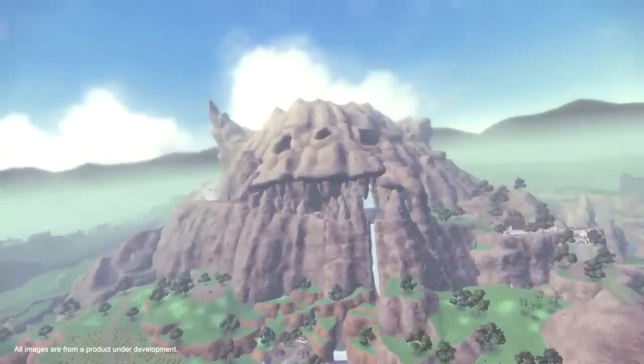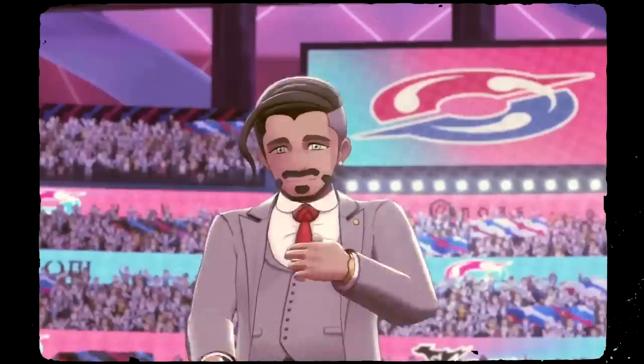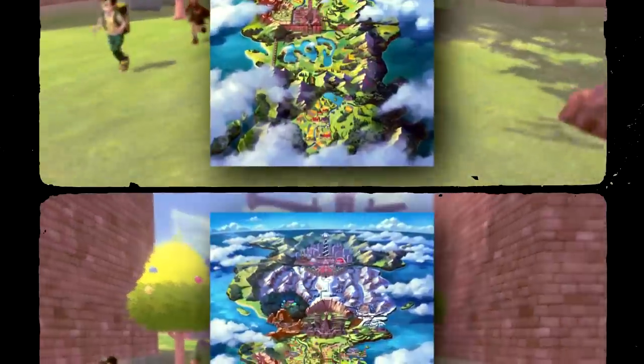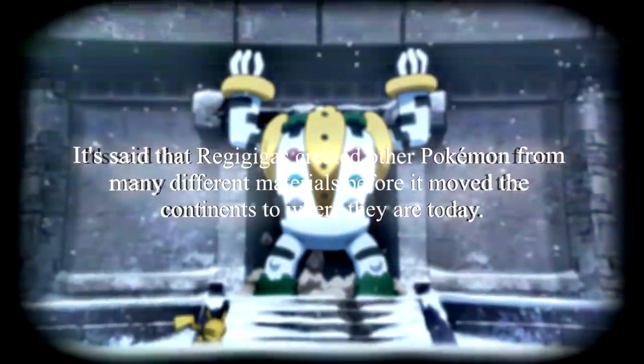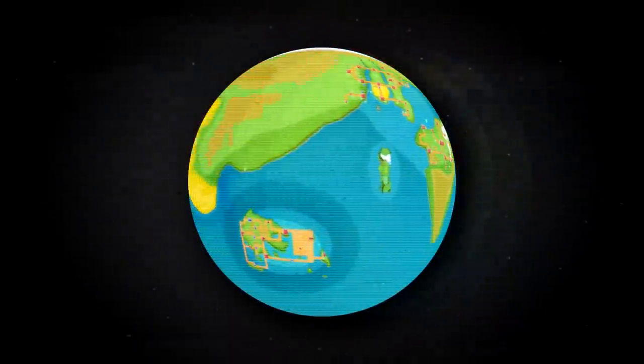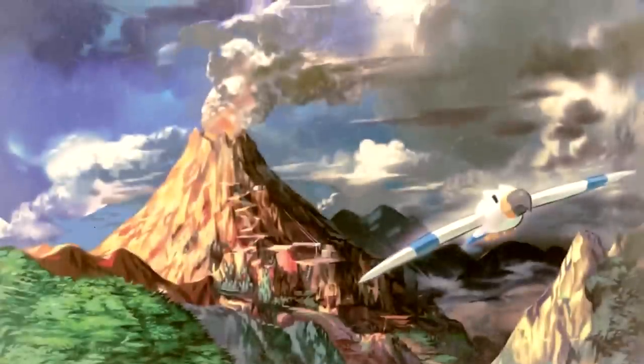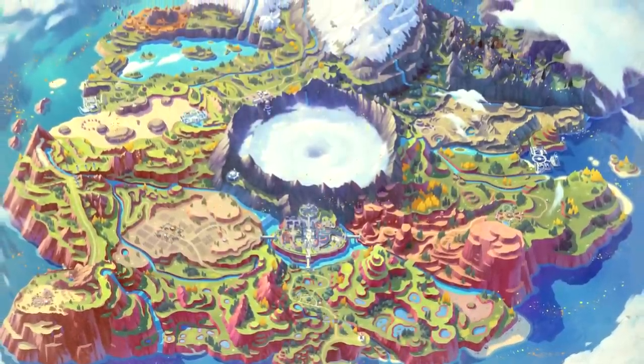A theory I was never truly able to materialize in the days of Sword and Shield was that of the Giant of Galar — the idea that the whole region used to be a giant that fell into the sea long ago, with the Giant's Cap, Seat, Mirror, and Foot being area names across the Wild Area and Crown Tundra. At its foot, Regigigas sleeps at level 100. Regigigas — king of the Regis, the legendary Titans — has a Pokédex entry suggesting it used to move the continents themselves. But what if, before those continents were continents, they themselves were creatures like Pokémon from which the Earth formed around?